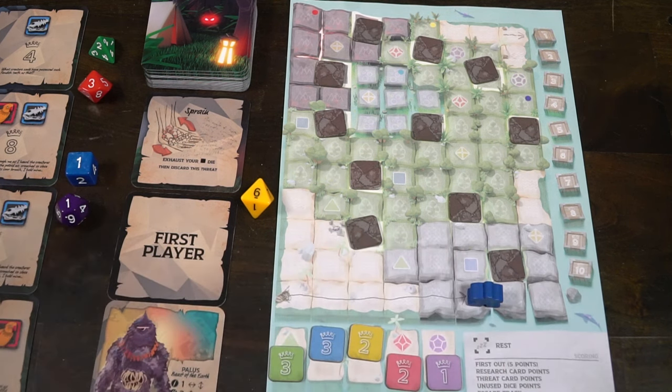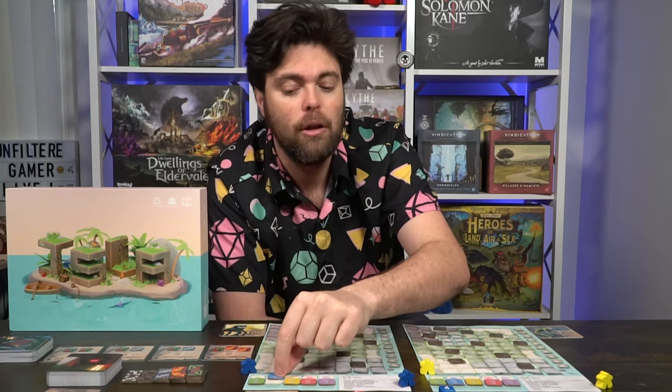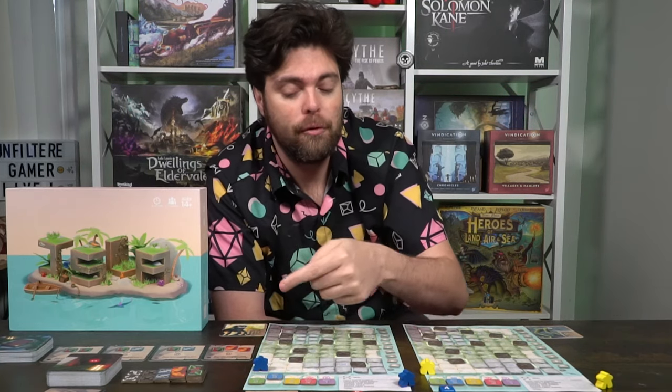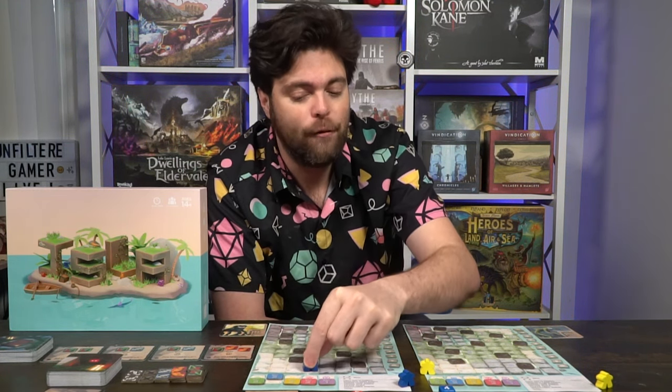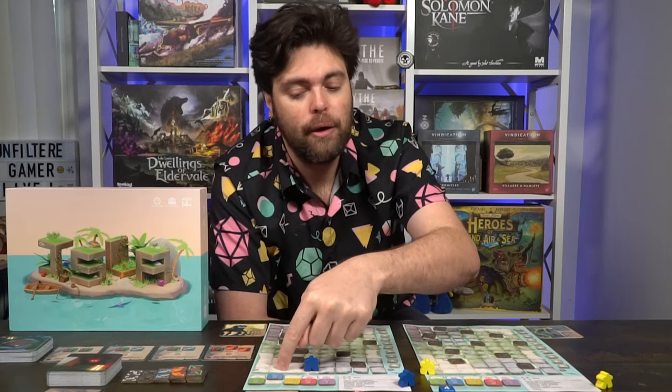When a player selects a die, they're going to take that die's number — for instance, the six-sided die showing four — and exhaust that die token by moving it up onto its symbol. Then use that number to move your meeple on the board, starting from the bottom left-hand corner, moving up, down, left, or right on the game mat. As you move one, two, three, four spaces, mark off each space you land on. You may never move onto the same space more than once in the game, and you'll be taking a pen or pencil to mark off the locations, showing your journey along the Isle of Isla.